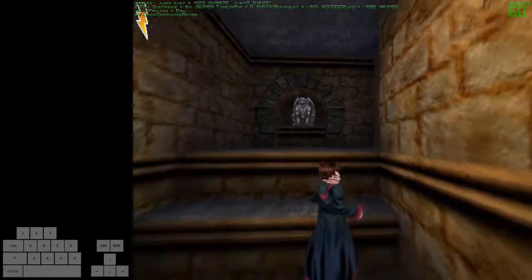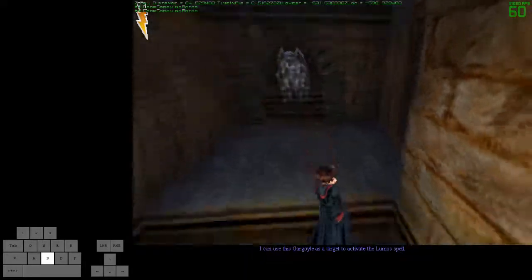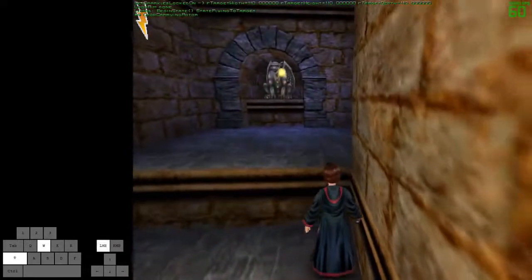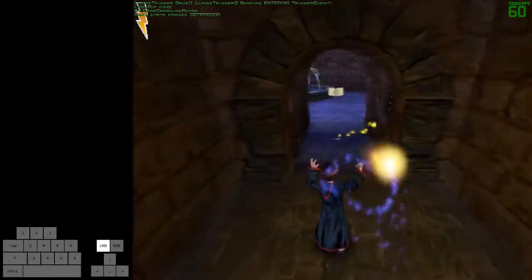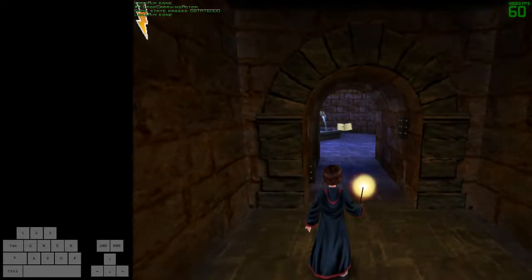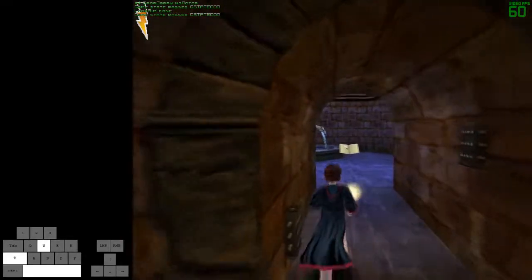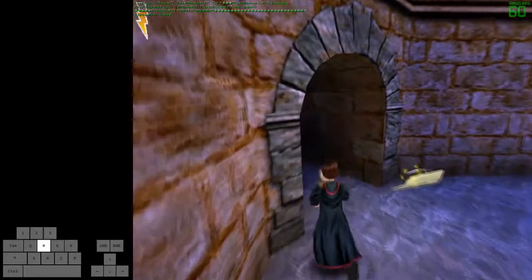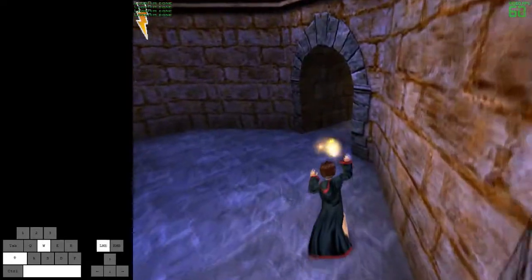Continuing on, you want to make sure you're jumping into these little ledges here to get the short animation. If you just walk into them you get the long animation of Harry just climbing up, which takes extra time. So you come over here, shoot the Lumos, and jump into both ledges. There's actually a cutscene trigger right in this hallway — you want to walk right into it and then hold double forward and double right. That's the fastest way through it, and that way you avoid grabbing the save book. You can jump over the trigger if you'd like, but it doesn't really save any time.